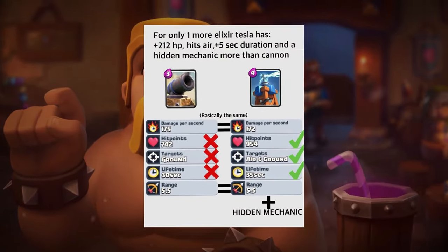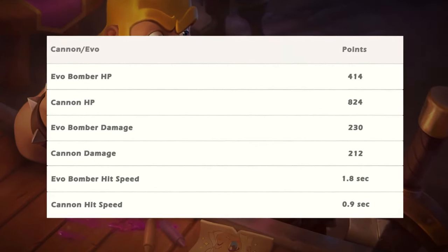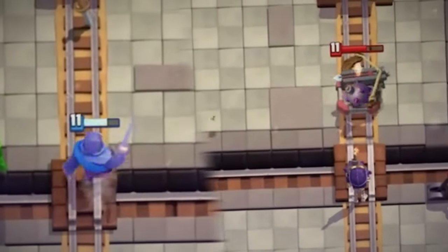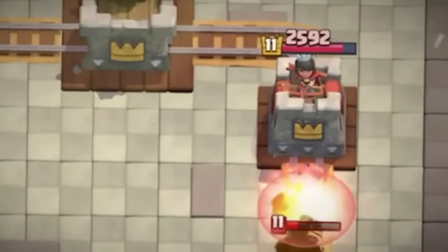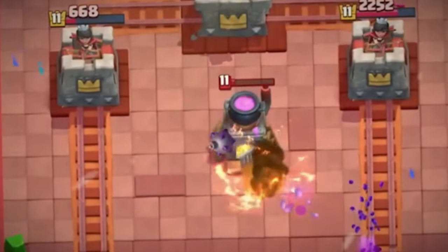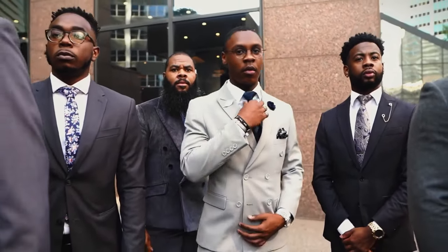Even the Cannon slightly outclasses the Bomber EVO with better, higher stats, being the cheapest tower mentioned. However, here's a really good tip: if you can distract these defense towers with other troops, then the Bomber evolution will literally win you the game because of the Bouncy Bomb ability, which will allow you to hit the other tower diagonally from the bridge and get insane value.